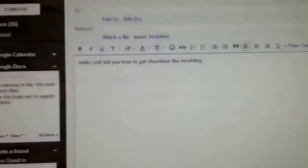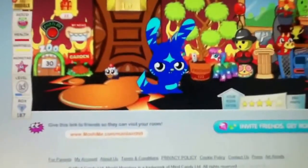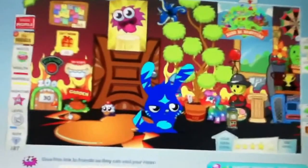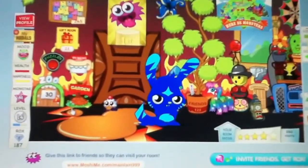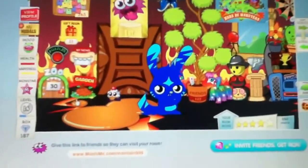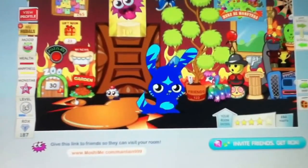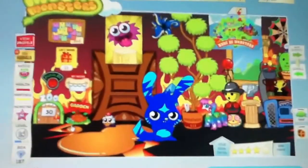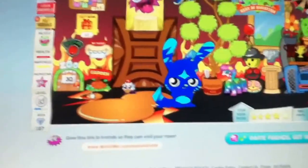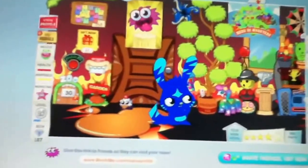Hi. I will tell you how to get the Malcolm Campbell's. So what you have to do is get a booster pack. A booster pack you can maybe find in Target or Walmart or maybe Walgreens also. I suggest maybe getting three or four of them because it's really hard to get the code of Campbell's.